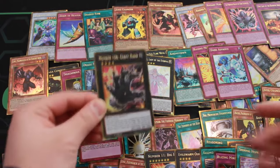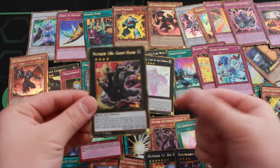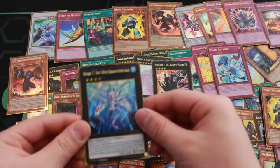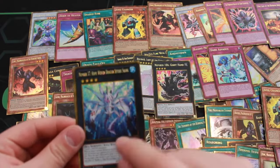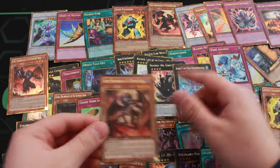Giant Hand! Yes! We got a Giant Hand! Number 106 Giant Hand! I'm super excited. Oh my god, guys, finally! And we got a Number 37 Hope Woven Dragon Spider Shark — this card is phenomenal. It's gonna make Water good again, trust me. It just replaces Bahama Shark, honestly.